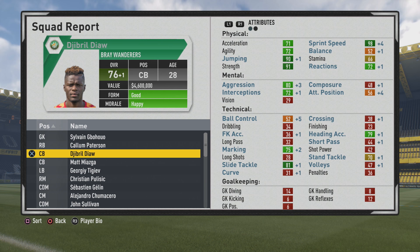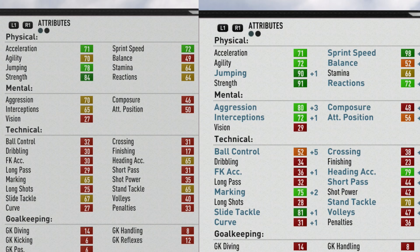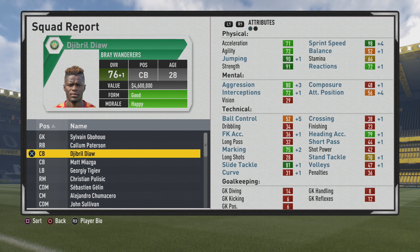He finally hits his potential of 76 overall at age 28, with some ridiculous physical stats — sprint speed got all the way up to 98. That's probably one of the biggest improvements over the years. Jumping went up quite a bit along with the strength. Interception growth and aggression growth are pretty solid also, which is good to see. Marking, stand tackle, slide tackle, ball control, and heading accuracy all got some good improvements over the years.